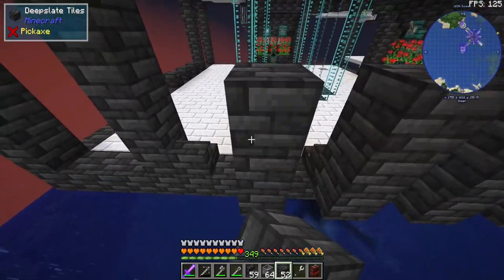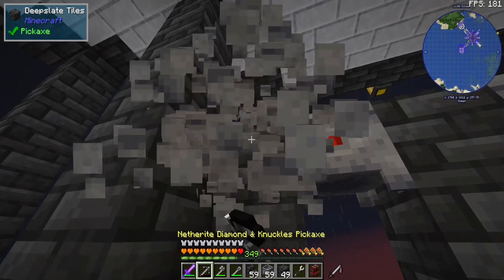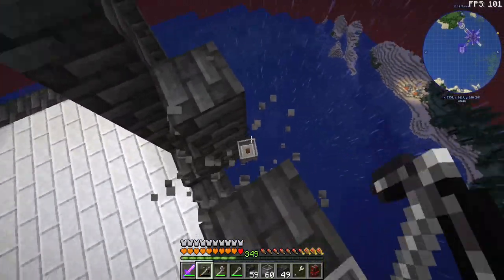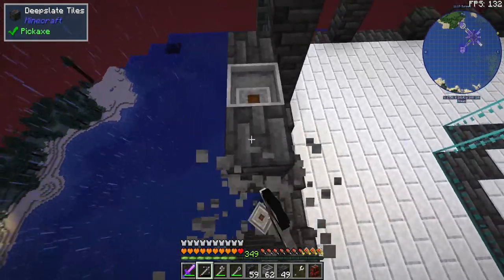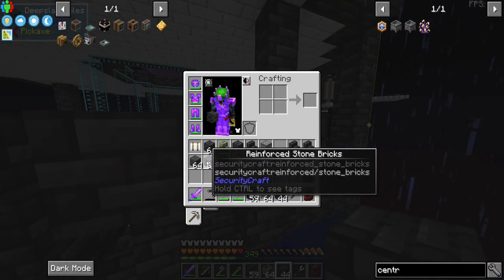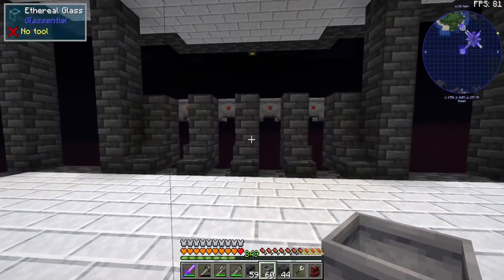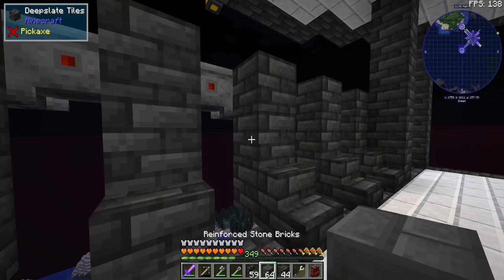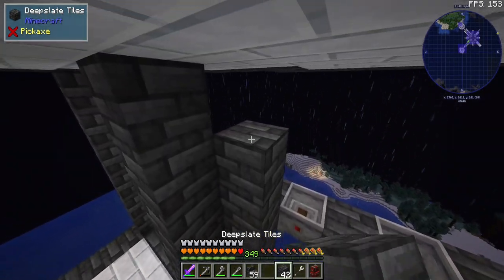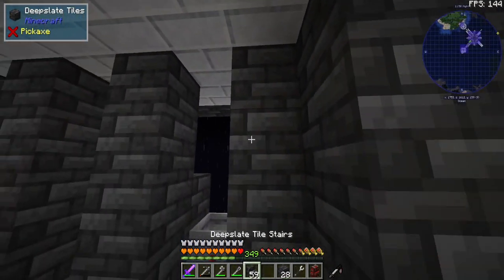I'm pretty sure that we're going to have the centrifuges be here — maybe even one block further back, that might look good. Let's try that. I figured we could use skystone — actually those are reinforced stone bricks, but skystone to make that look better. How does this look? I kind of like that. The depth will definitely help it not look so terrible, so we're definitely going to be focusing on that.